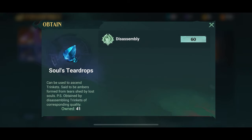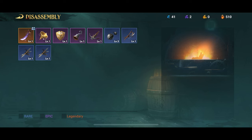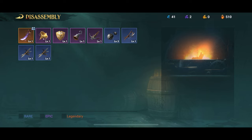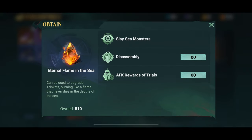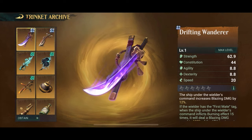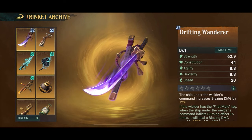Trinkets introduce new resources like souls teardrops that come in rare, epic, and legendary quality. You need these to help upgrade your trinkets, plus another part of the upgrade requires eternal flames of the sea — these you also get just by playing the game and they are required for upgrading your trinkets.